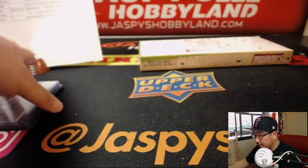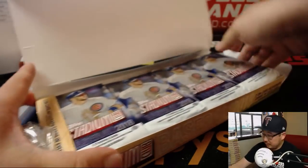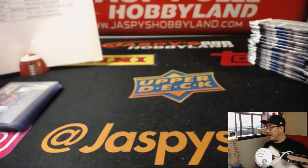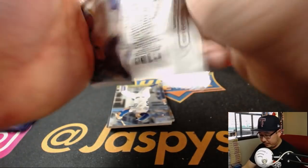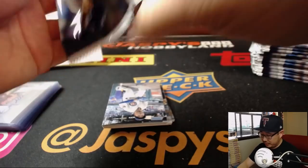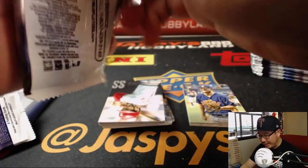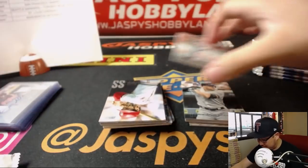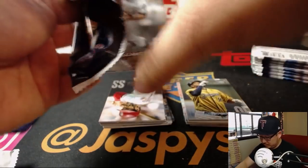All right, last box, ladies and gentlemen. Good luck. The next four boxes are in the store — it's a pretty quick break. I think the four boxes only takes about another five minutes or so — about a 25-minute break. I'll bet the second break will go a little bit more quickly now that I'm used to the format. So if you want to run this back, we've got a few more breaks out of this case, and we have one more case after that. Plenty of Inception — all that's on JaspysHobbyland.com, ladies and gentlemen, including some non-Topps releases as well.